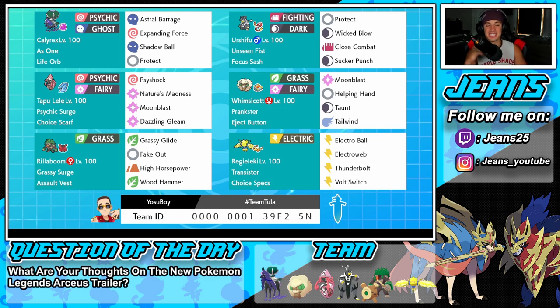Getting started with this team - in that top left corner we have the one and only Shadow Rider Calyrex, one of the best Pokemon in Series 10. Speed stat's great, hits really hard, just phenomenal in every situation. He has Life Orb as his item. He's got two abilities: Grim Neigh, so every time he picks up a KO he gets a Special Attack boost, and Unnerve so opposing Pokemon cannot eat berries. Moves are Astral Barrage, Expanding Force, Shadow Ball, and Protect.